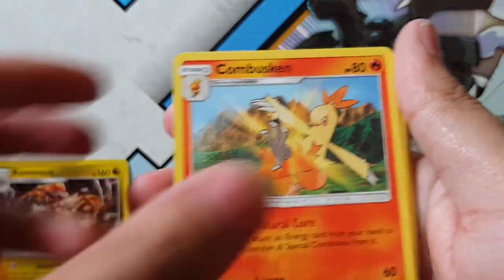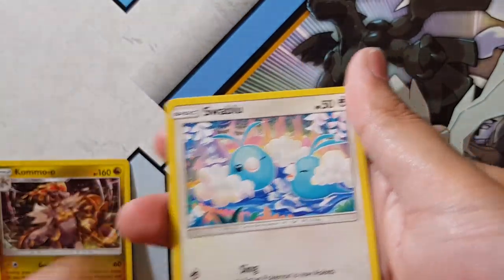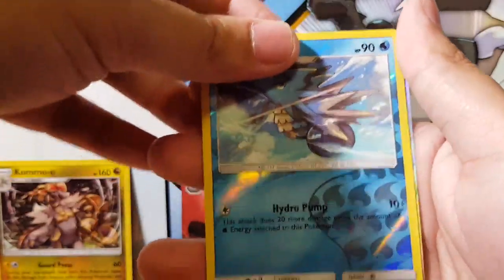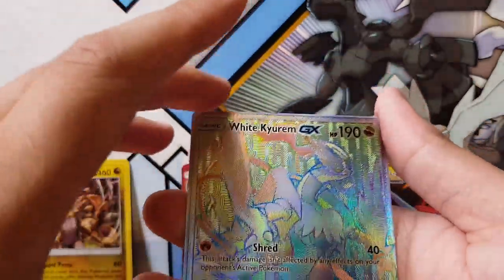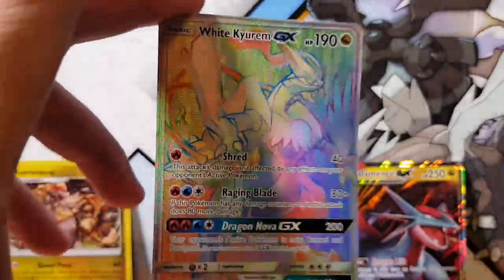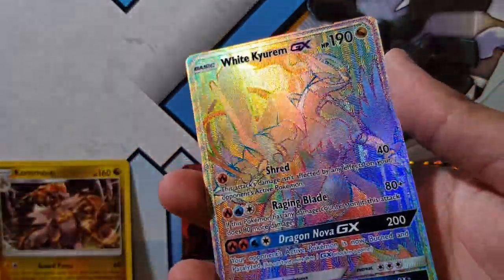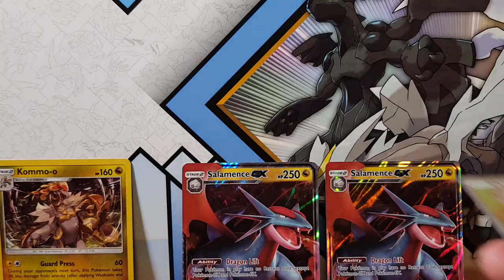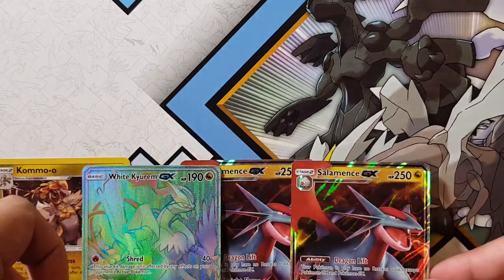But let's go. Kangaskhan, Slazzle, Quagsire, Luton, Horsey, Torchic, Whooper, Swablu, Seedra. And for the rare — oh! A White Kyurem GX. There we go. This is my third one actually, but you know what? A rainbow rare, a hyper rare is what we aim for, guys — we're the hyper rare hunters. I can't ask for anything else. At least we're pulling something; that's all I'm saying.